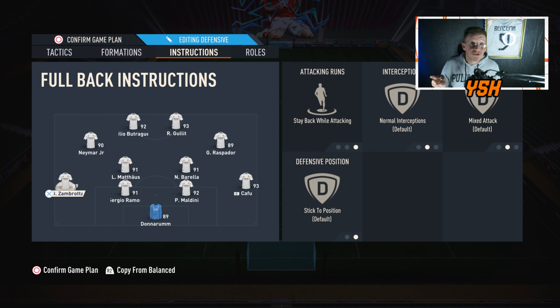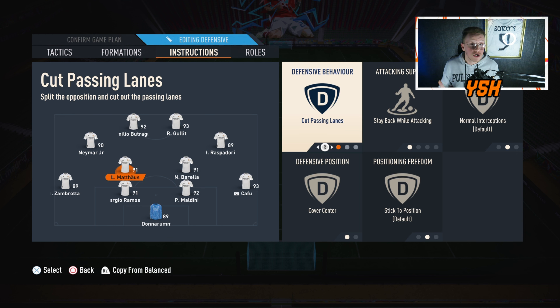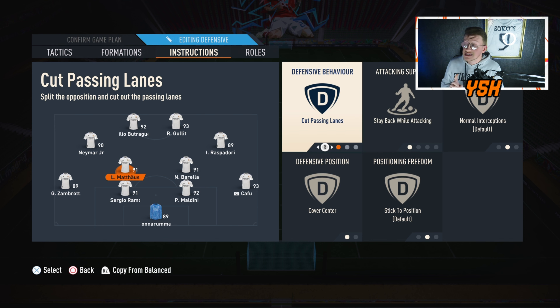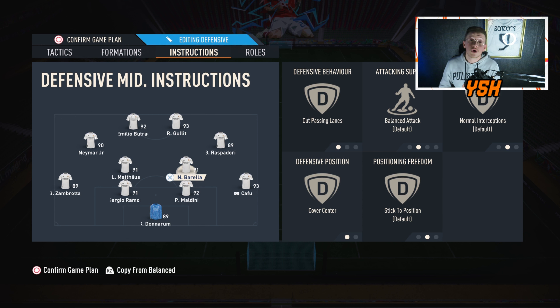You have two center defending mids and two center attacking mids. For the left center defending mid, you need a proper CDM — he's going to stay back while attacking. Make sure you use a player with great defending, physical, and pace. If he has a high defensive work rate, that's perfect. His instructions should be cut passing lines, stay back while attacking, and cover center.